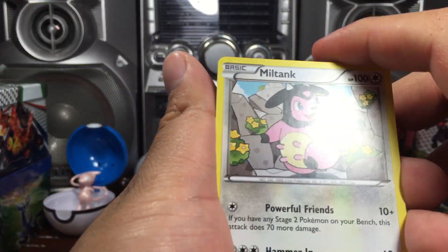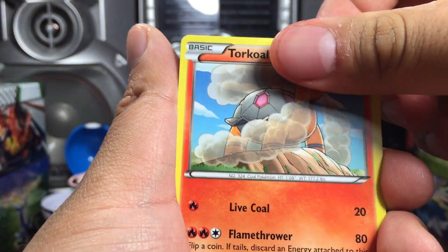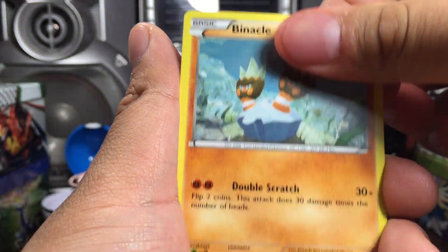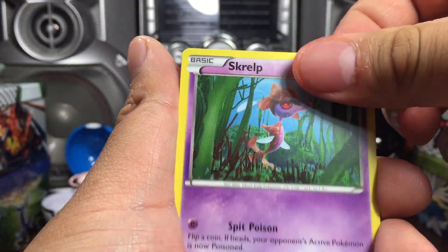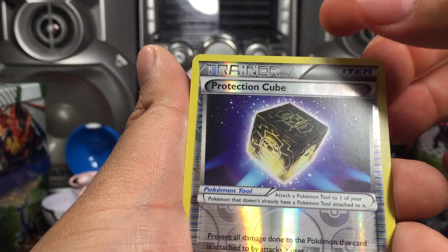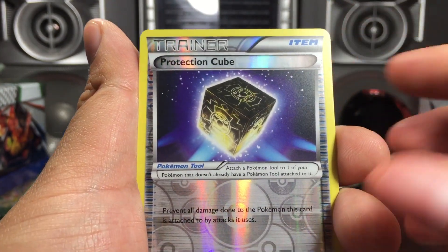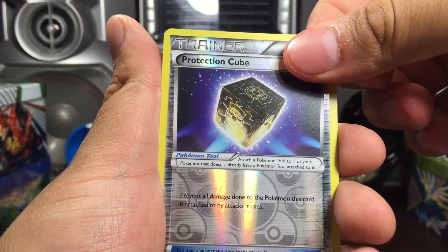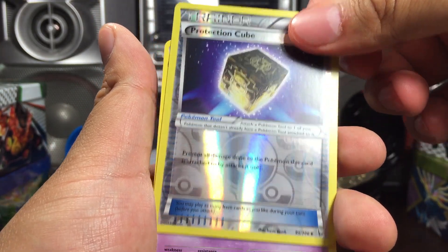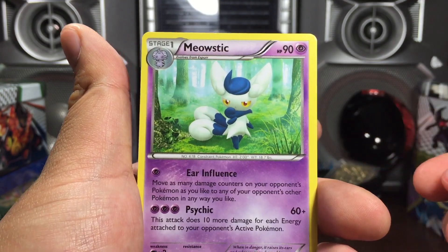Miltank. Binacle. Stunky. Scraggy. Protection cube. Protection cube reverse. Just got a warning that 20% battery left. And a Meowstic.